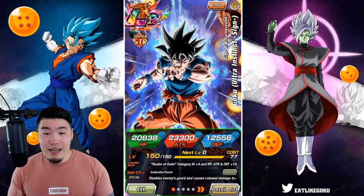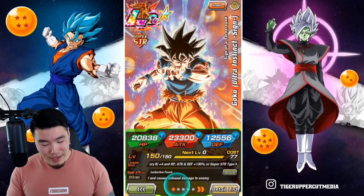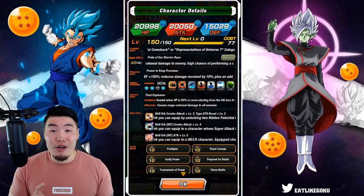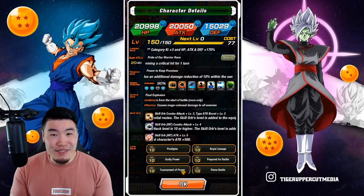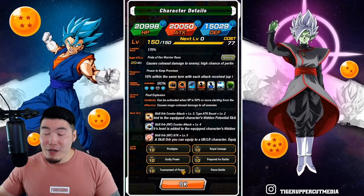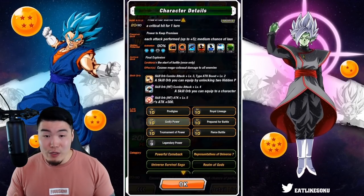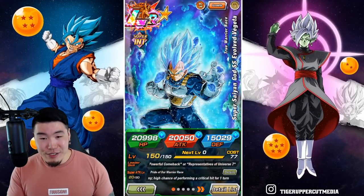We also have the STR LR UI Goku at max links, and of course my SSB Vegeta. This guy is currently at 90% and I'm still debating whether to go for that final dupe right now — it's really tempting, but we've got the Part 2 banner and the Worldwide Celebration coming up. He is good to go, except for Legendary Power which is still level 9. We'll get him there soon.